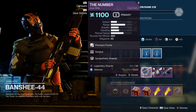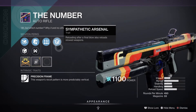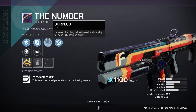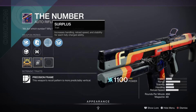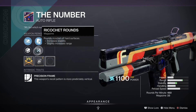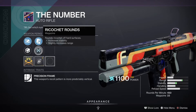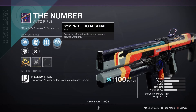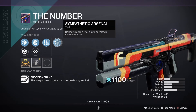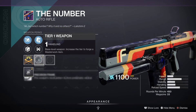Moving on we have The Number, which I could never get a good roll on at all. Sympathetic Arsenal — reloading after a final blow also reloads stowed weapons. Surplus — increases handling, reload speed, and stability for each charged ability. I see Ricochet Rounds and Alloy Mag down here — look at that boost on Ricochet for range and stability, that's nice. I'm about to check back tomorrow because I like the Surplus and Sympathetic Arsenal combo. Not so much on the barrels — Polygonal Rifling and Full Bore with a handling masterwork.